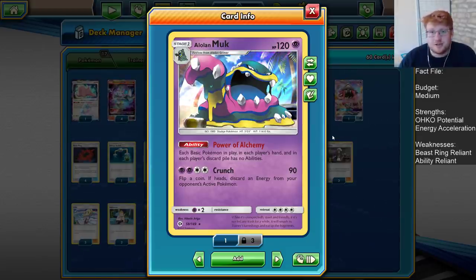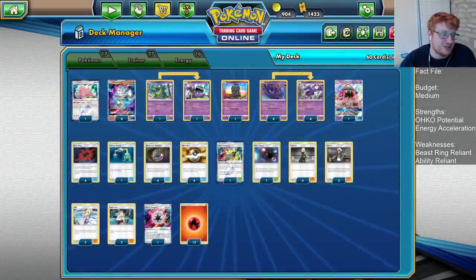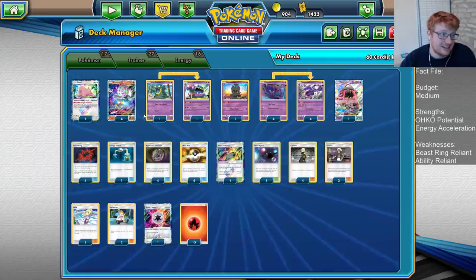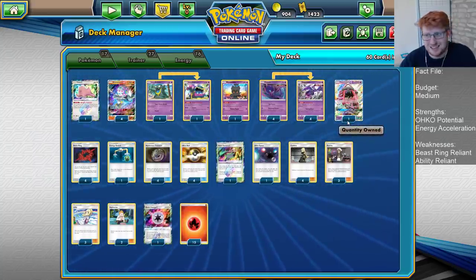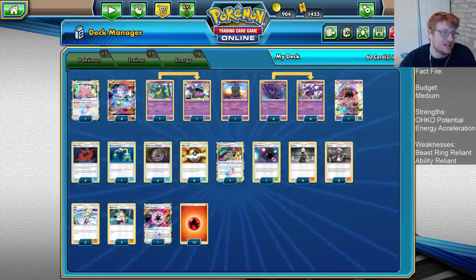Malamar players also play Jirachi. Some Pikarom players play it. Jirachis are everywhere. Power of Alchemy is a huge ability right now in the game. And when you have so much search ability with 4 Ultra Ball and 4 Mysterious Treasure, this is actually a deck that can get the Muk out very early. Other than Zoroark, this can get out the Muk as quick as anything else, really, so that's pretty awesome. And we actually have the board space for it anyway.